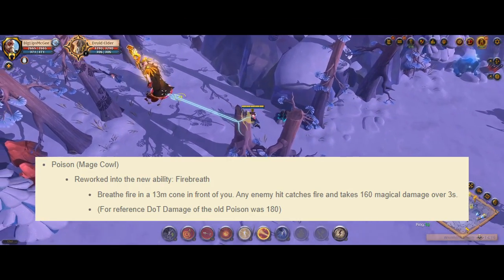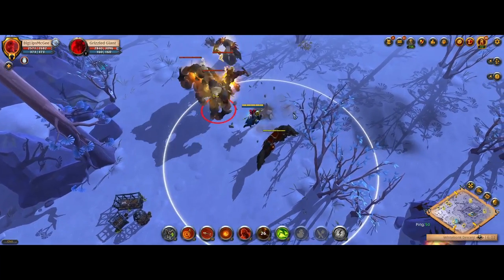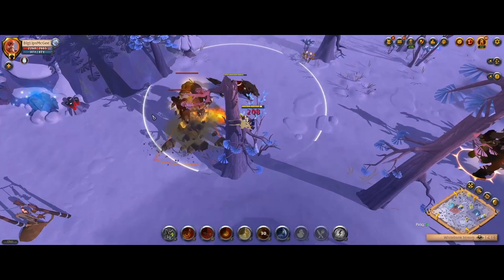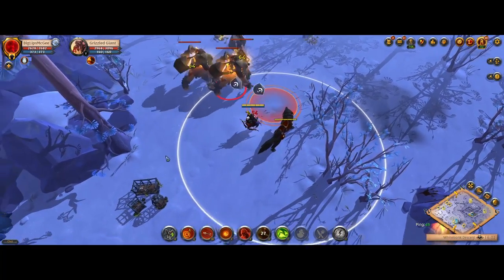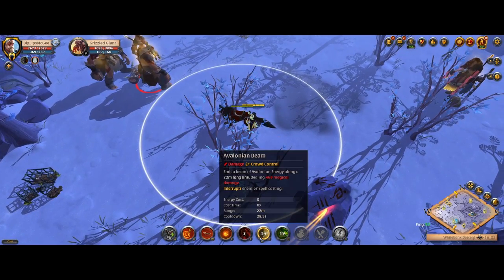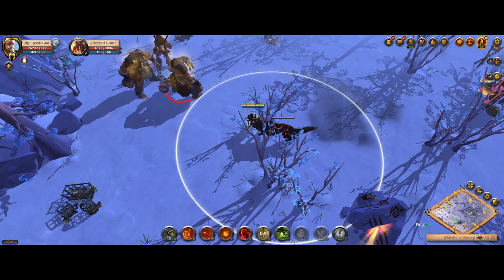Last but not least, we have the Mage Cow rework. They removed the Poison ability and added a Fire Breath ability, which does damage in a cone in front of you to every enemy hit, and it does slightly less damage than the old Mage Cow Poison did. The old Mage Cow ability was definitely problematic, really busted, and just horrible game design, so it's a really good thing they removed it. But this new ability — why would they change it to this? The Mage Cow is a cloth helmet that does AoE damage, and we already have a cloth cow that does AoE damage: the Cow of Purity. Not only did they change it to something that already existed, but comparing it to the Cow of Purity, it's a little bit bigger AoE but has lower range, less damage, it's damage over time which is worse, and the Cow of Purity also has the ability to interrupt casts.